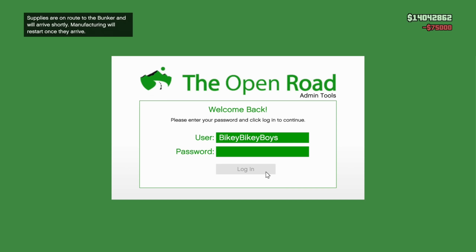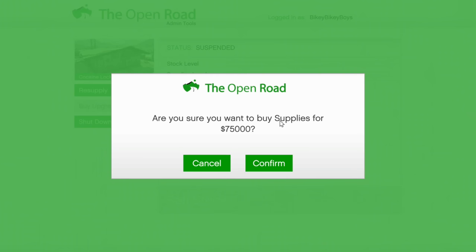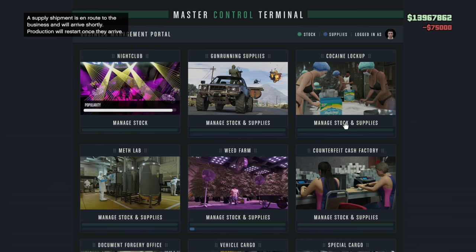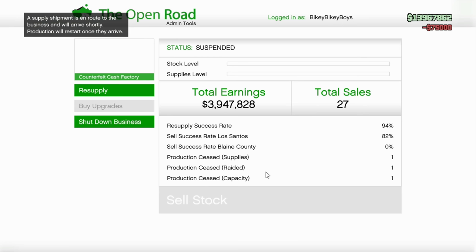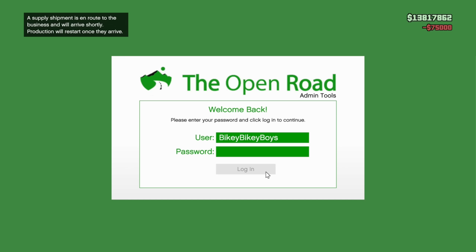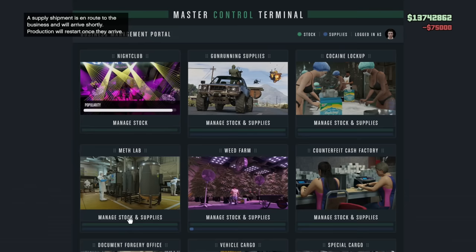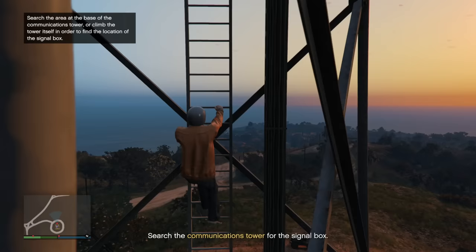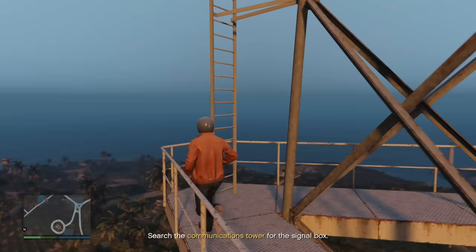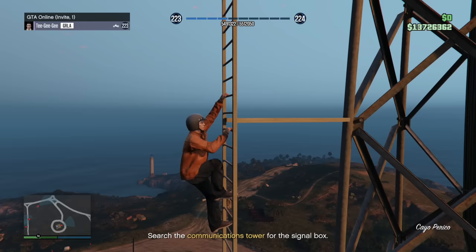The 4 businesses I want you to restock are your Bunker, Meth Lab, Coke Lockup, and Counterfeit Cash Factory. Buying those supplies is going to cost you $300,000, but don't worry — we're going to make that back pretty quick. I recommend accessing the Master Control Terminal in your arcade so you can buy supplies for all these businesses quickly. That brings our starting point to $13.72 million.